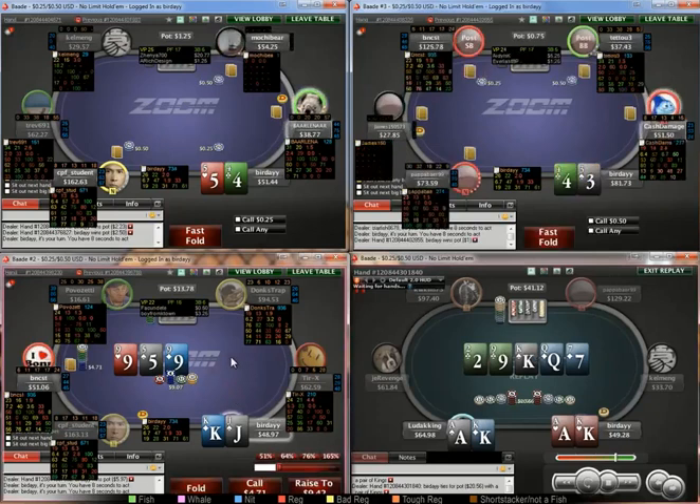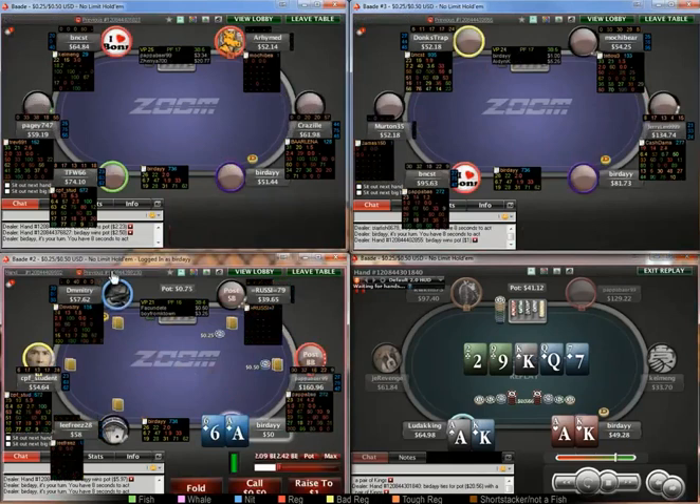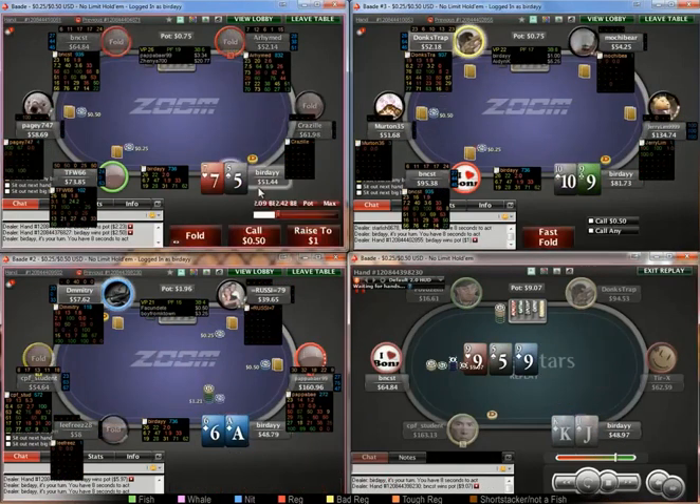We flop pretty much nothing, so I am just going to fold. There is an argument that we have pretty bad reverse implied odds when we hit a king, but I think he just has way too much equity to fold.